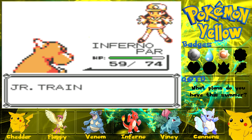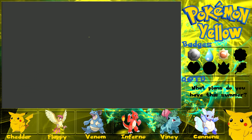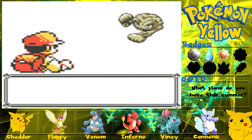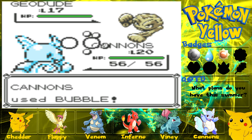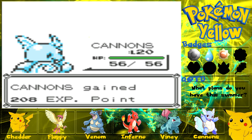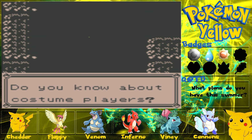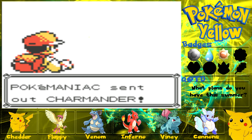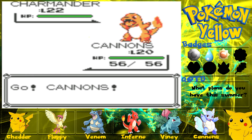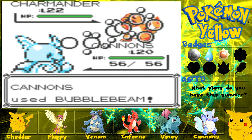Junior Trainer Female has been defeated. There's a Geodude — we'll take it out quickly with a Bubble. Another trainer — it's a Pokemaniac with a Charmander, that is great. We've got Cannons at the front — use a Bubble Beam, hopefully this should take down the Charmander. It doesn't quite take it down, so let's use a Water Gun.